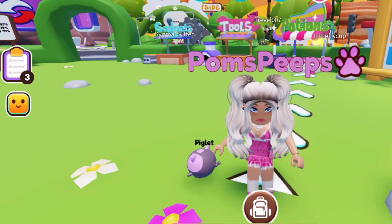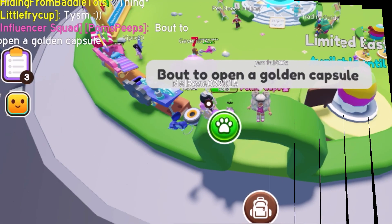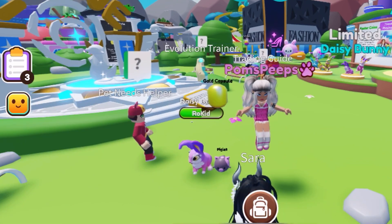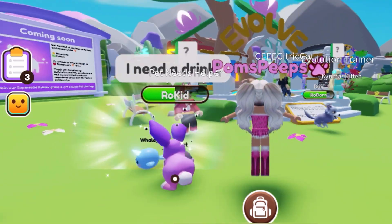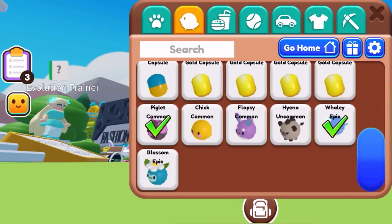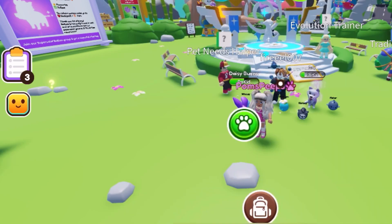Now we should open the golden capsule and see which pet we get — I am so nervous. Here we go! Wait — I got a Whaley! It's the narwhal thing; it has shiny parts. It's epic — so we have two epics. I still don't have a legendary, and that's okay because we are going to work towards it. Let's open another one — the fox! Fox is common.